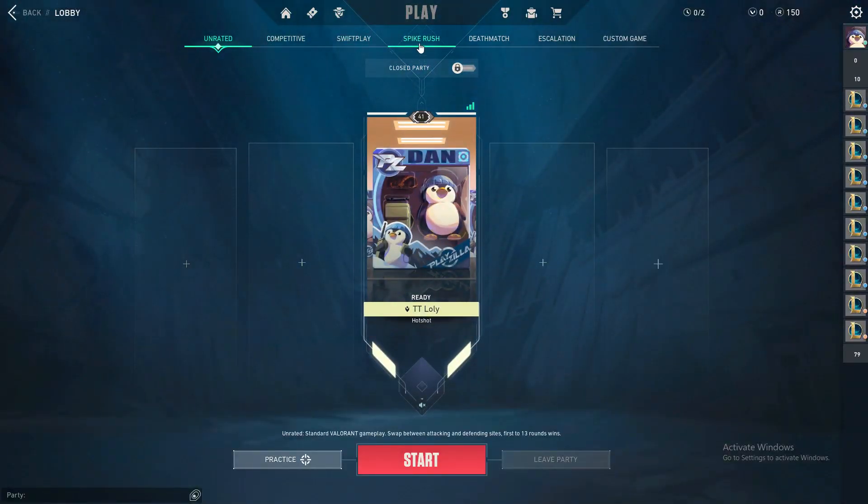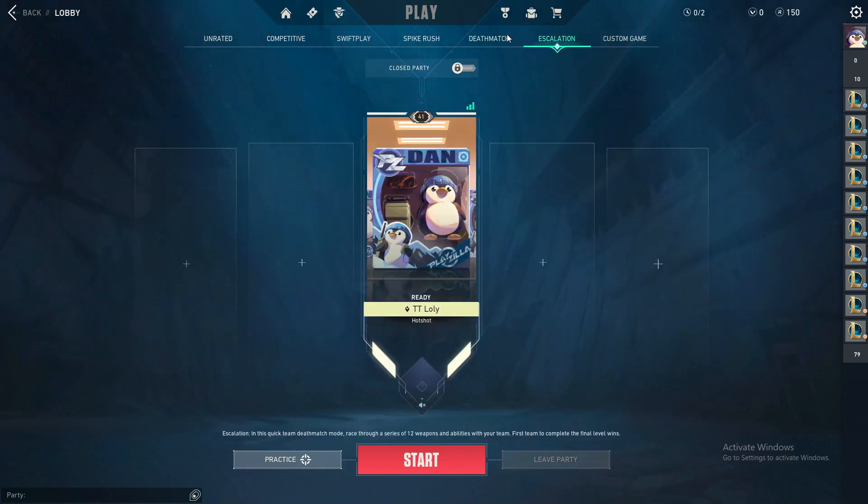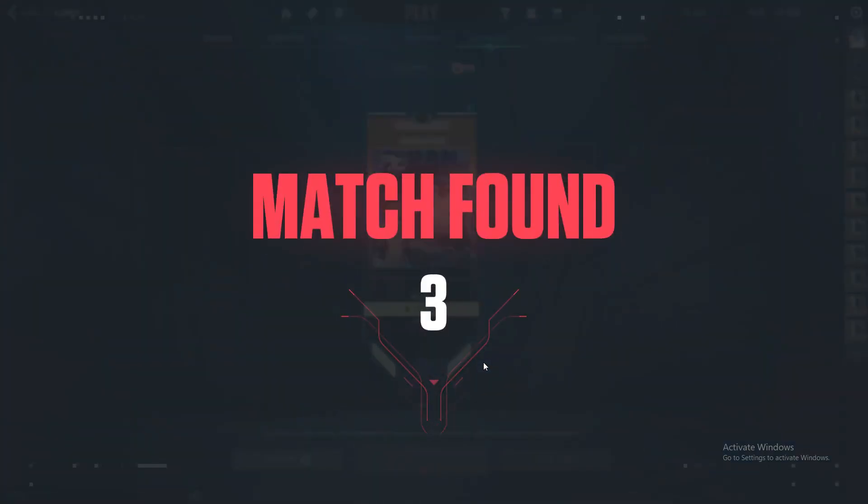For example, these are rated competitive, unrated, placed by crowd, deathmatch, and escalation. You can't really report anyone in a custom game, so let's go to deathmatch because it's very easy to go in and get out. Let's click and start.